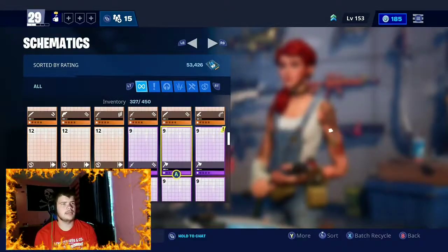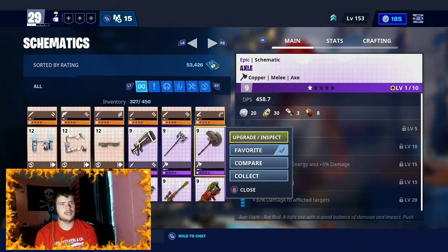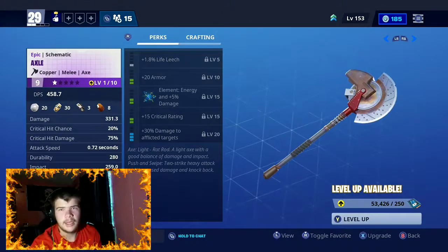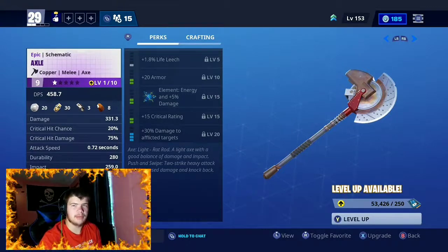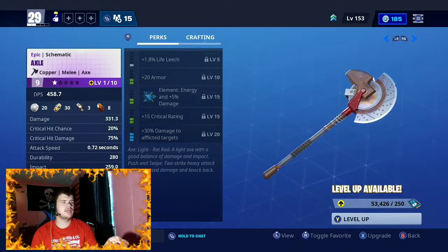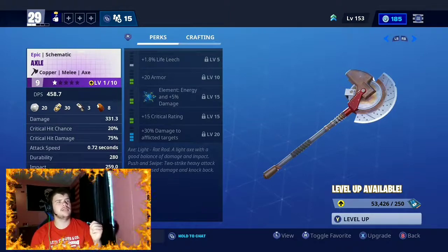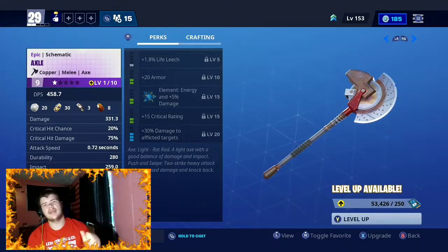There's the axe right here. It's probably early in the morning, so if I mess up on my words, don't worry about that. Got my coffee and everything. But yeah, we have this. It has 331 damage, a 20% critical hit chance, 75 damage, attack speed of 0.72 seconds, durability of 280, and 259 impact damage.